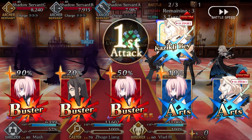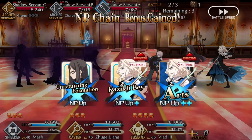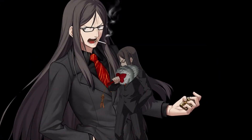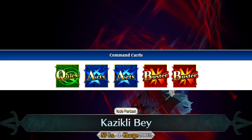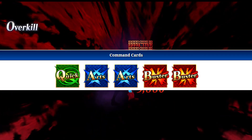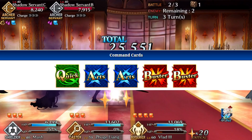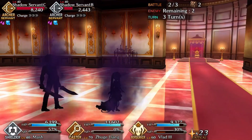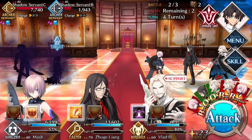Mash does not currently have a maximum bond craft essence — I imagine you'll unlock that through future story content. As for her command cards, she has two Arts, two Buster, and one Quick, so she's geared more towards Arts teams. That said, with zero cost you can throw her into any team and it really doesn't matter.